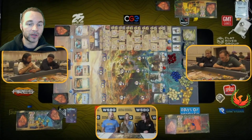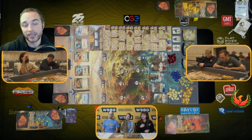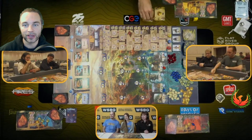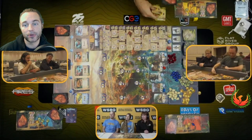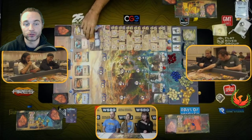Looking at the card row, we've got bear trap, grappling hook, ostrich, horse, and airplane. Airplane — Antoine was telling me afterwards he thinks it's a little overrated by players, but I do think it's actually the best card in the game. It gives you two compasses, which are very important, and an auto-explore which is sort of like a third card in value. So I decide I don't really love my starting options and I'm gonna buy an airplane straight off the bat.